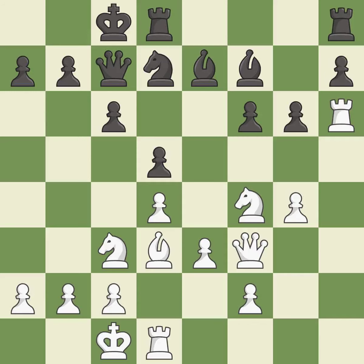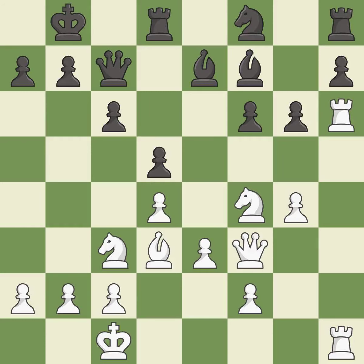This develops a rook off its starting square, getting it into the action. It is best. One of the best moves. It is excellent. The rooks are coordinated and powerfully doubled on the file. It is excellent. This is the strongest option. It is best. That's not a mistake, but it's not the best move either. It is good. This is not the best. It is an inaccuracy.